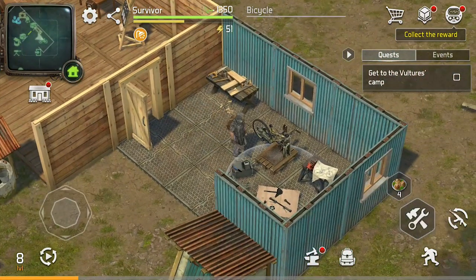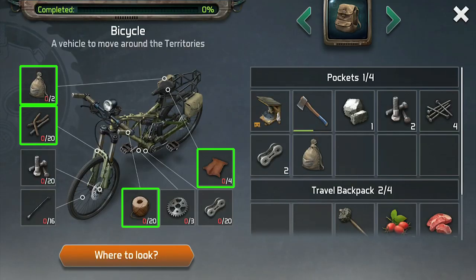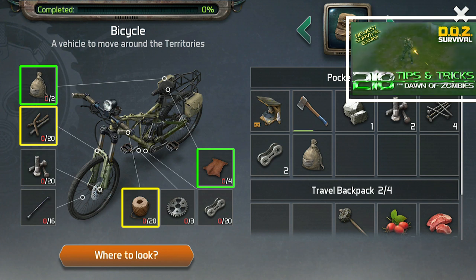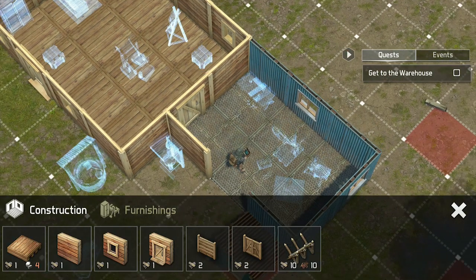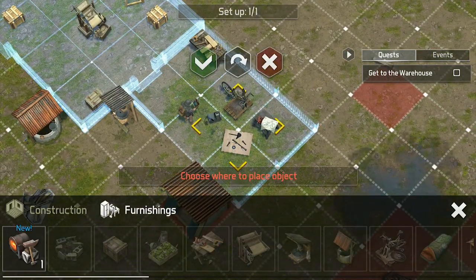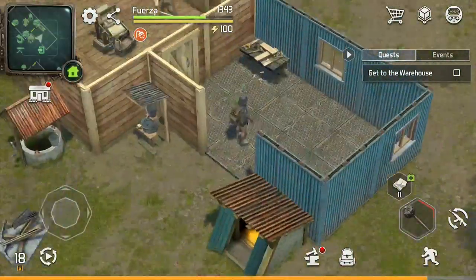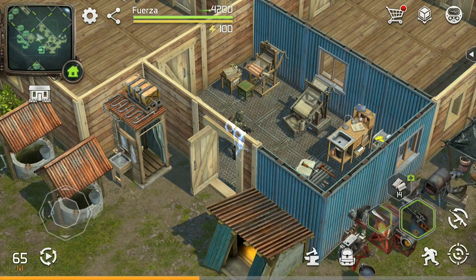Your base starts out with a bicycle building station, and filling these four slots is really easy. If you are having trouble getting enough rebar or twine, make sure to check out my tips and tricks video for this game. I also mentioned in that video that I recommend moving your bike station over to some level one floors so that you can utilize the level two floors for upgrading your workbenches.